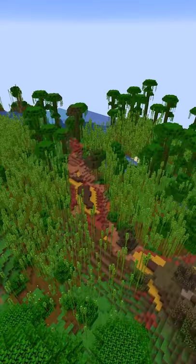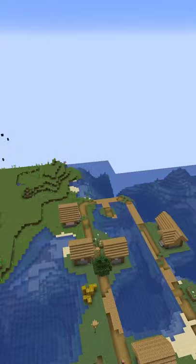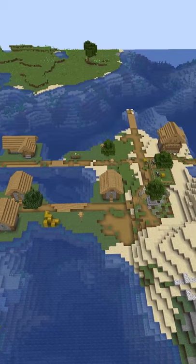A lot is changing in this new update, and of course there are a lot of imperfections right now — you're going to find a lot of microbiomes currently, like just a small mesa biome in the middle of a jungle, or even a village out in the water. There are tons of new possibilities with this new update, and it's going to be a lot of fun to explore.